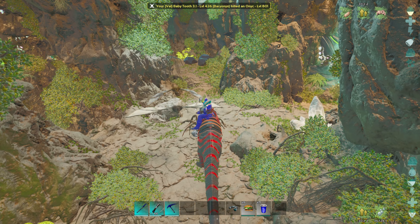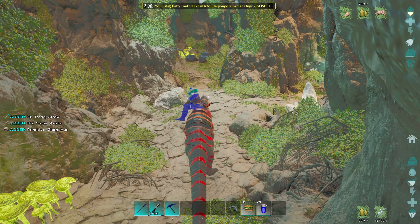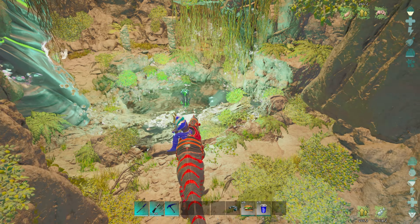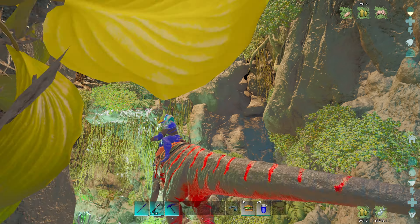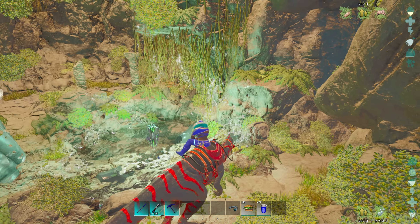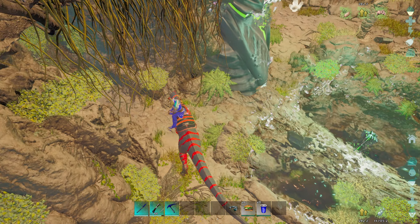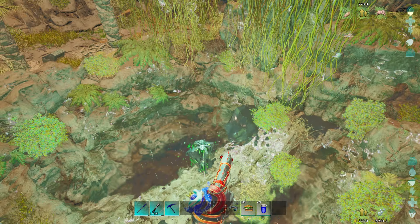I'm going to go ahead and pull this stuff to me, and then I will get the artifact that's right here to the right. Now when you come into this room, if you take a right back there behind this rock pillar, sometimes there is a loot drop back there. Be careful when you are looting this artifact because...